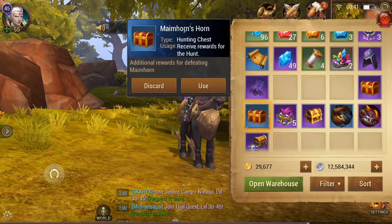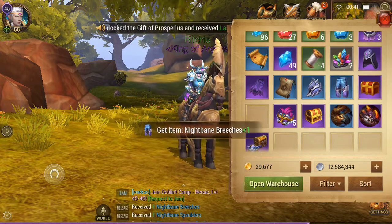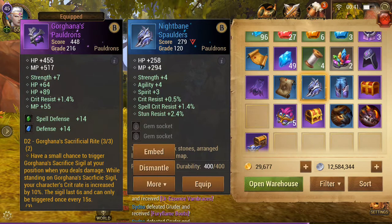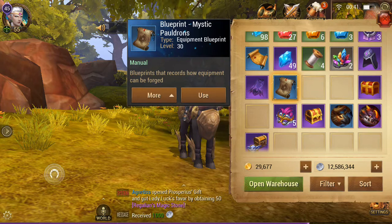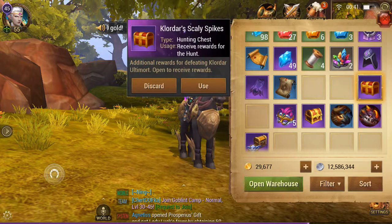Now let's open Mamehorn's Horn. We get Mystic Pauldrons. It is a good few items that you actually get. Like I said, I've not really been doing the Guild Hunt so I'm just not used to what you get in the boxes. The Pauldrons I'll probably donate to get a bit of reputation.